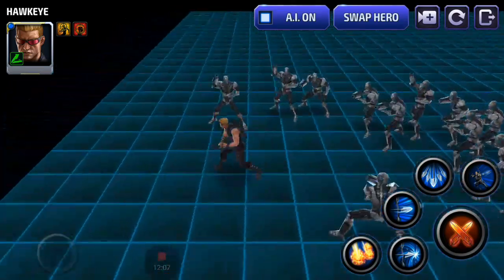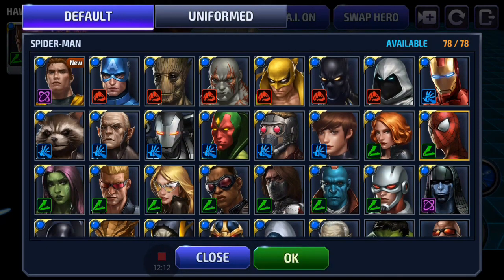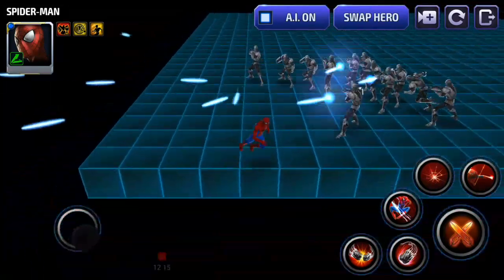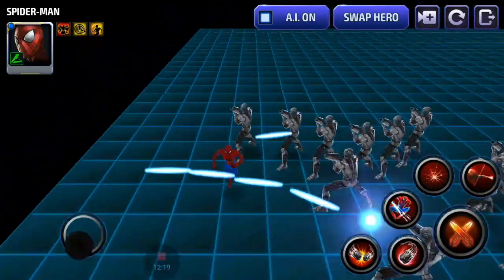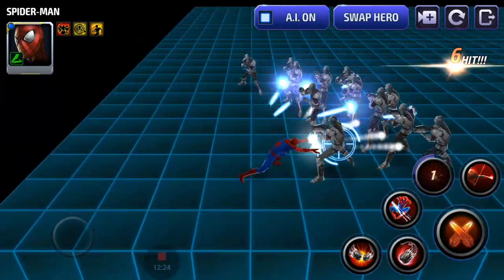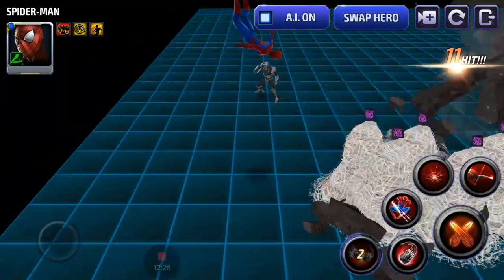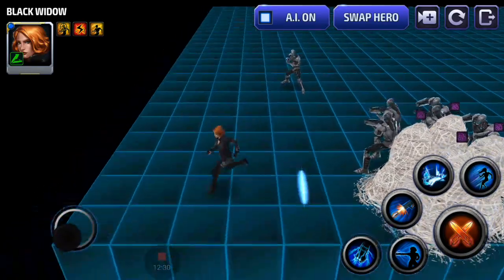Hawkeye has no iframes but has some jump backs you can use to your advantage. Gamora has no iframes. Spider-Man with every uniform except the Civil War one has an iframe on his third skill. The Civil War uniform also adds an iframe on the web skill — his second skill — where he jumps up and levitates while webbing and is invincible for that entire time.